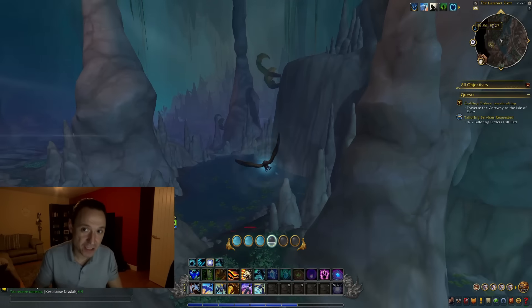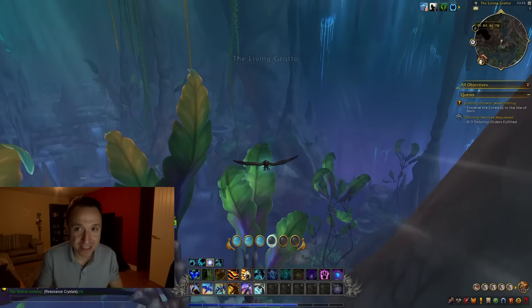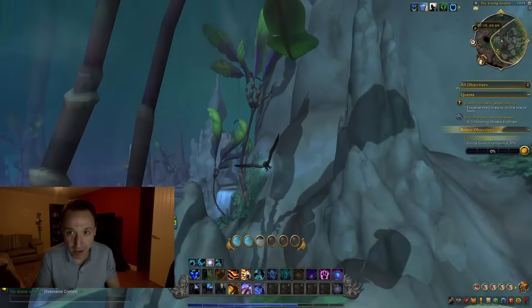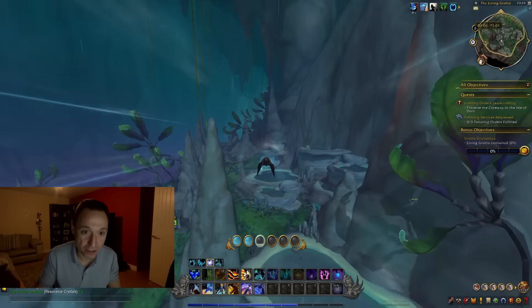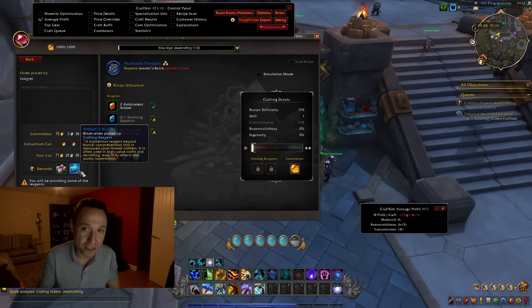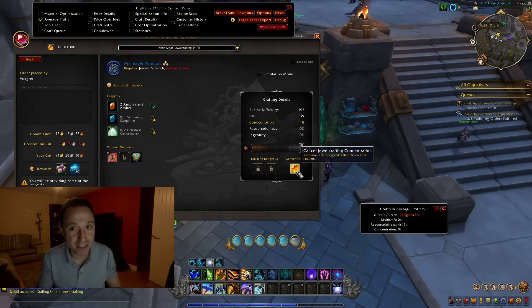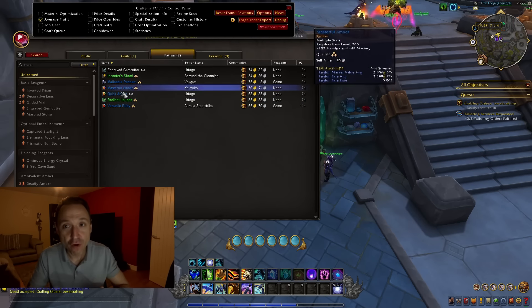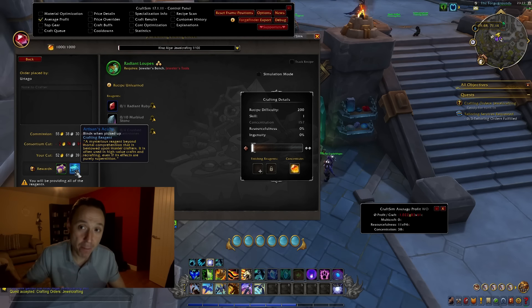Personally, I target patron orders for cheaper, easier-to-level professions like tailoring — I'm happy to push that up a bit, especially for the 30 artisan acuity ones. For things like engineering or alchemy, I'm not leveling those up. Getting 1,000 artisan acuity a week is possible, but it's expensive and time-consuming. You get very close to that number with barely any effort and relatively cheaply, so it's worth weighing up how much effort it's actually worth.